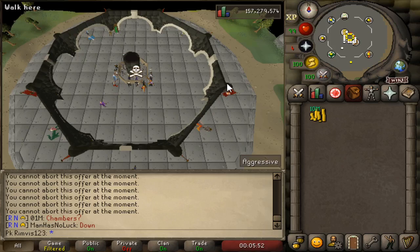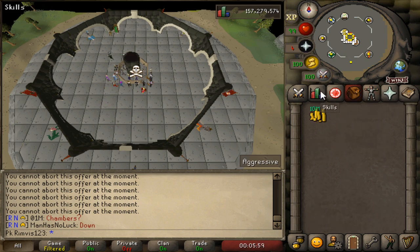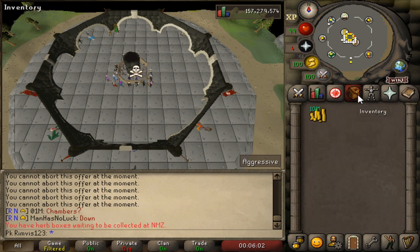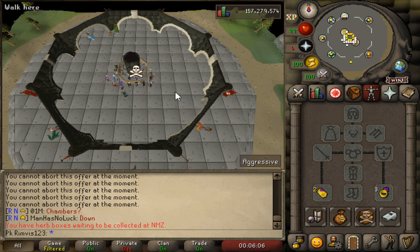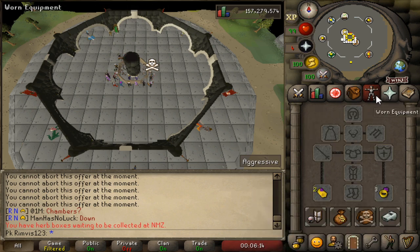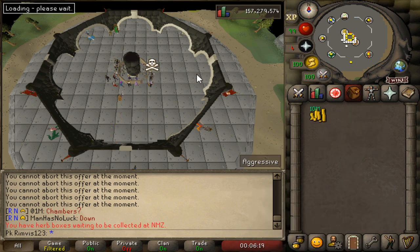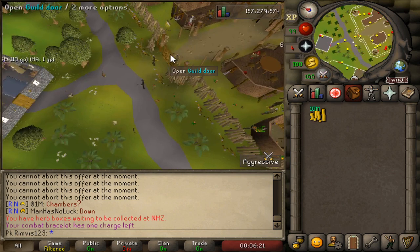Hey guys, this video is a 100 subscribers special. All you need for this money making method is 40 range — that's it. You'll also want a Bones-to-Bananas bracelet and a way to teleport back to the Grand Exchange as fast as possible, plus some starting cash.